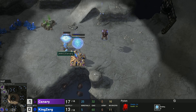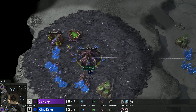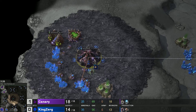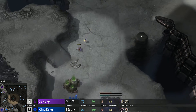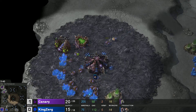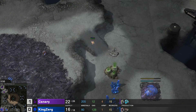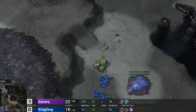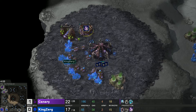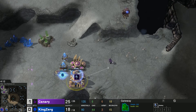KingZerg's first overlord scouts Canary's base and sees everything — he's got three in gas and will likely start speed. Canary's probe is in KingZerg's main and natural, dancing around with a drone — a tough day for that drone, since its hatch was denied. The probe just hangs out on the ramp being really annoying. KingZerg knows it's not a forge fast expand but a probe on your side of the map is still not a nice feeling.